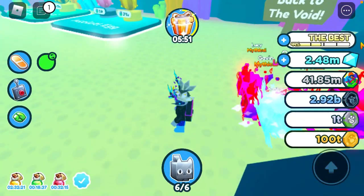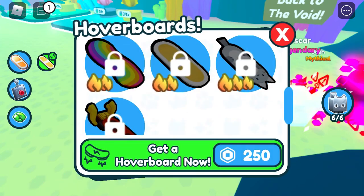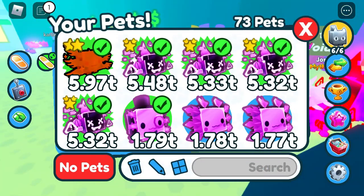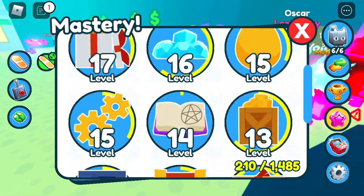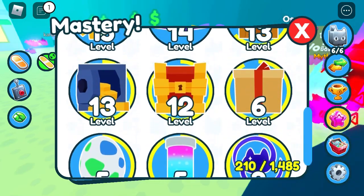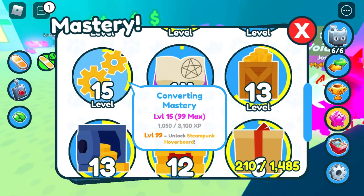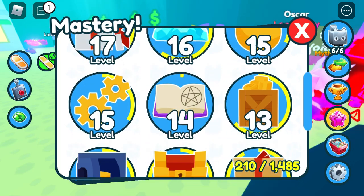To get this hoverboard, you must get mastery — you must get all masteries to level 99. If you get converting mastery to 99, you will get the steampunk hoverboard. So if you want a hoverboard for free, you need to get converting mastery.